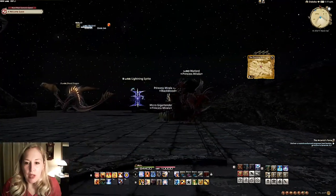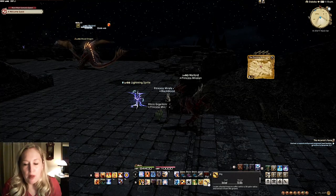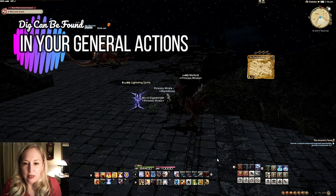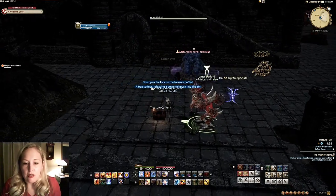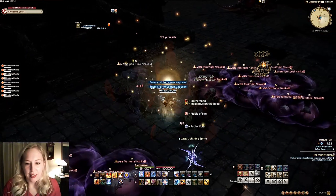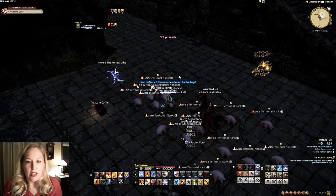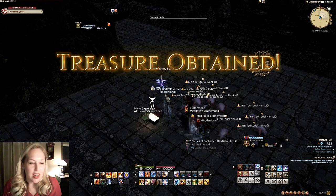Once you get to your map location, I always make sure I have my chocobo out. I probably won't need my chocobo on this one, but when I do the level 70 or 80 maps I definitely need him. So basically you just hit dig once you get to your map location. So we see our treasure right here — we go ahead and click on it and we'll have to defeat some bad guys. Once you have them defeated, you just go ahead and open up your treasure.